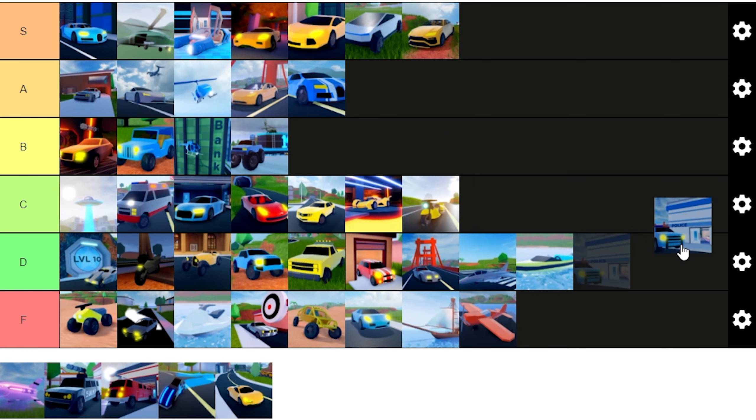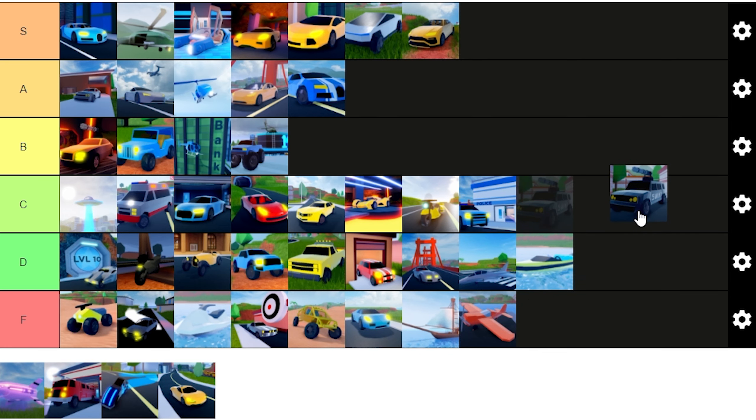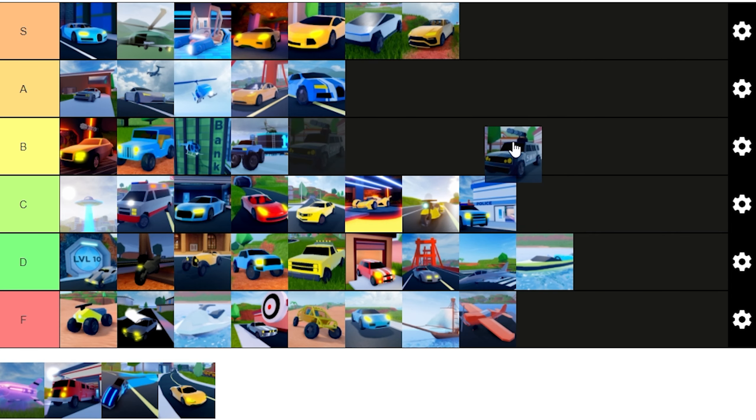The SUV — when it existed for 50,000 dollars it wasn't worth it, but if you needed a vehicle to get to the city and seat four people it worked. I'll give it a C. The SWAT Van is basically the SUV with a minigun on top of it — because of that I think I'll give the SWAT Van a B.